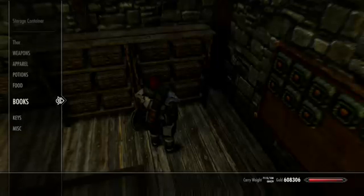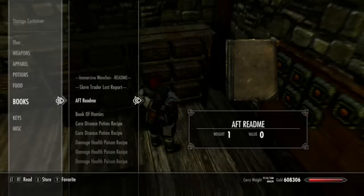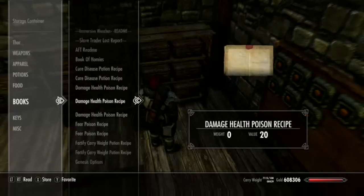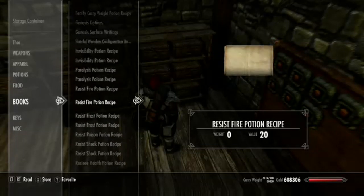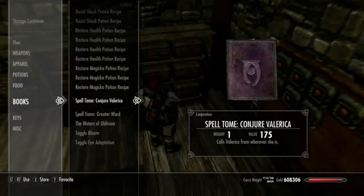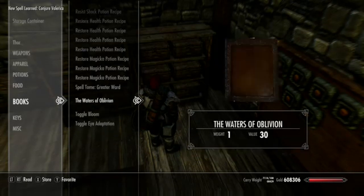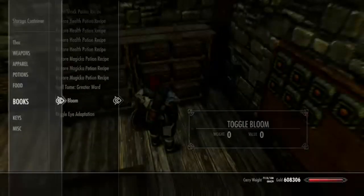Book-wise, let's see. We don't need these. I can sell the recipes, I guess. I guess I can sell that. Do I need the Waters of Oblivion? I can't remember if I needed that for a quest or not. I'm gonna put it in the box for now — I can always come back and get it.